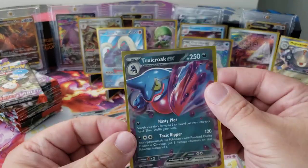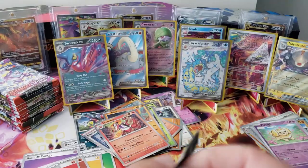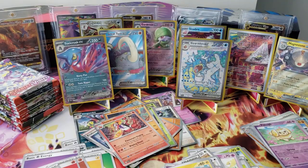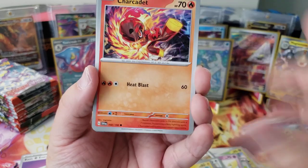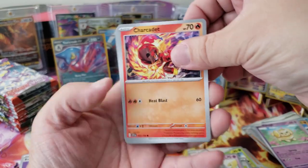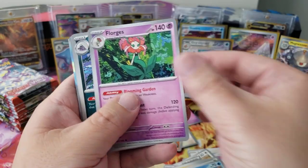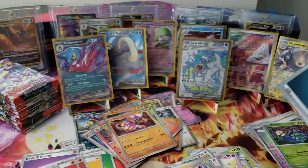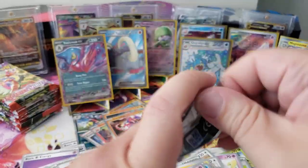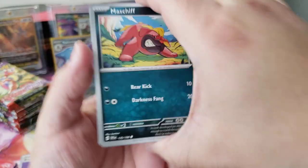Seven hits — well eight here because I'm hiding the gold card. Charcadet, military theme Capsakid, Potion, Bonsly, Florgus, Muk, Pavilion, Croagunk, Pineco, Chorydon — hello. Maschiff, Spewpa — 'roams and searches the mountain gathering the energy it needs to evolve,' that's nice. Meta energy, nomad-like. Penny, Medicham — cool artwork.